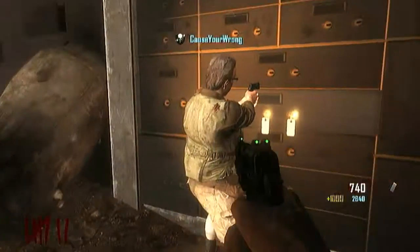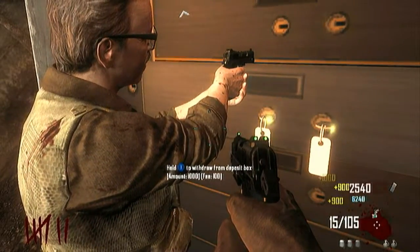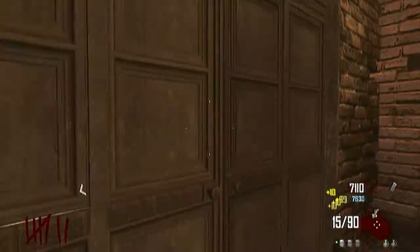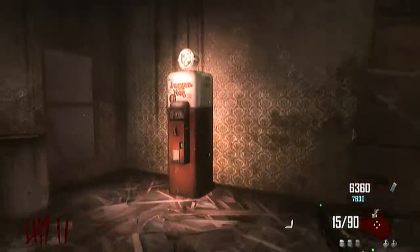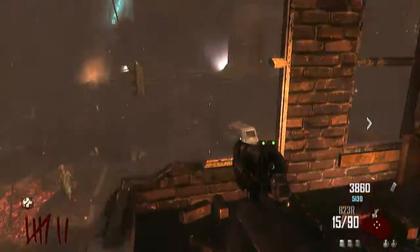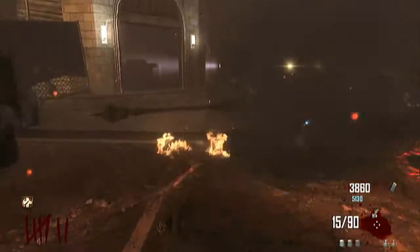The first thing you want to do is get inside the bank, and if you have some money stored, get some, because the reason you need the money is to buy perks. You want to first buy Jug — these first two perks I'm buying aren't required, they just help a lot.